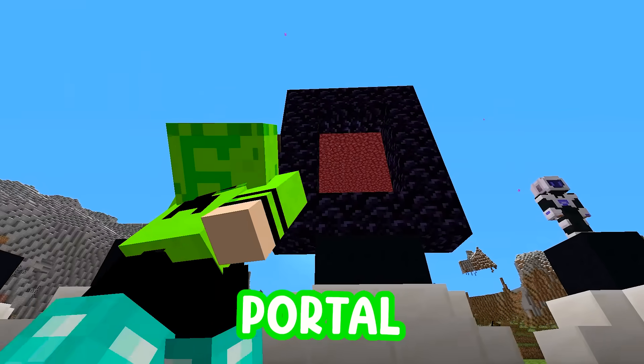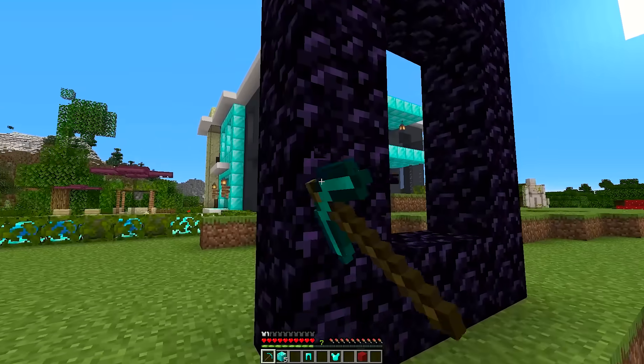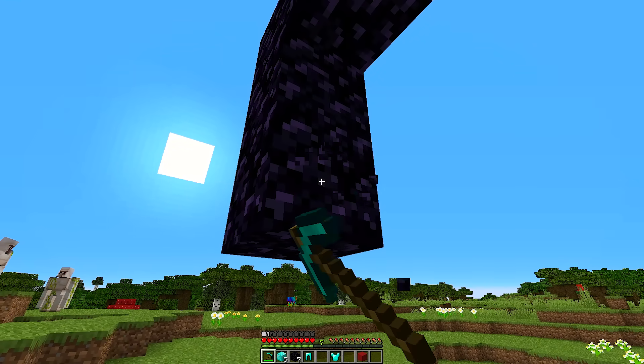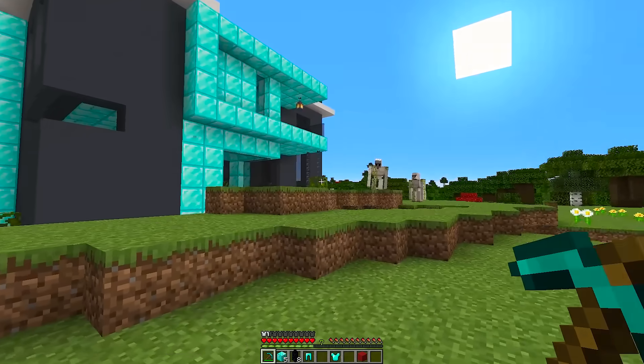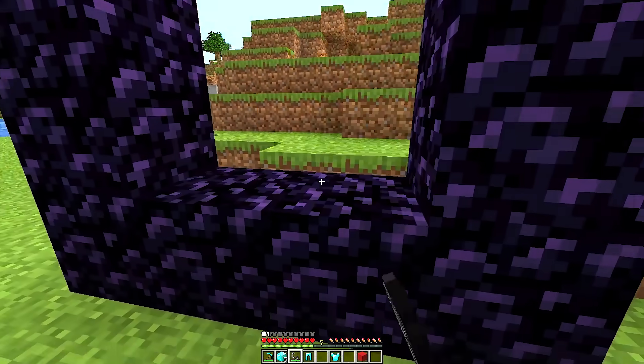The next one is this magic portal. To make it, I just need to place some obsidian around to make the portal. I don't have any more obsidian, but I know who does — I am going to steal this obsidian from Kai's portal. Just one more and I've got enough. The iron golem is calling 'Thief, thief!' but I managed to lose it. Now I just need to finish making the portal and activate it.